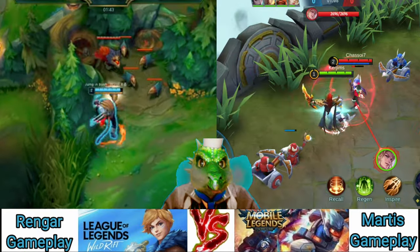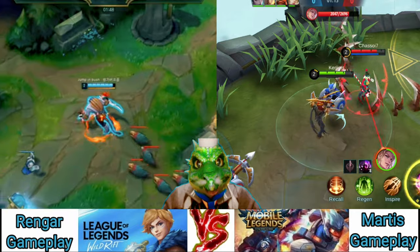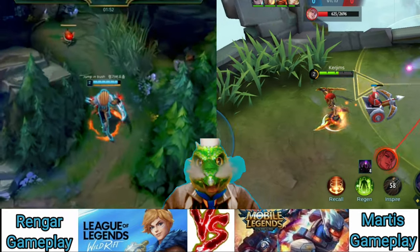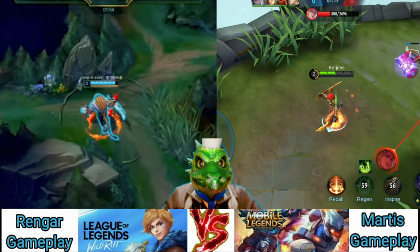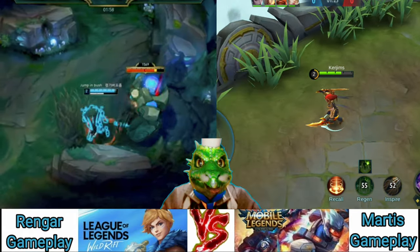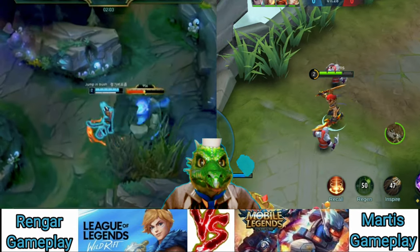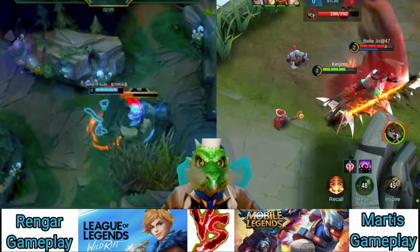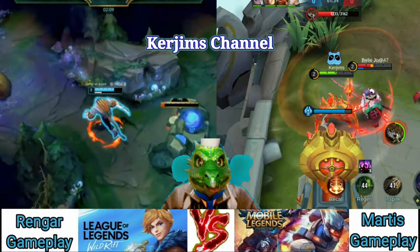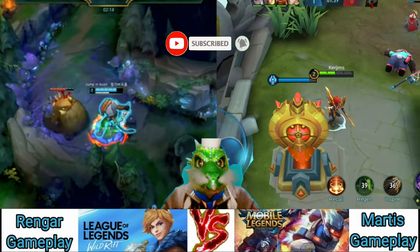Rengar succeeds by observing his prey from a distance and searching for that perfect moment to pounce on his target. Rengar is a night cat that haunts the dreams of squishies everywhere, and this pre-season is giving him more tools for the hunt while giving his opponents more space to react. Activating Thrill of the Hunt grants him movement speed and camouflage, meaning that he's visible to enemy champions that get too close, similar to Evelynn.